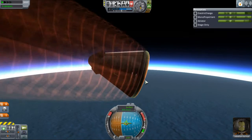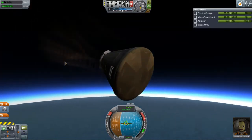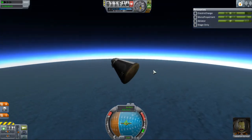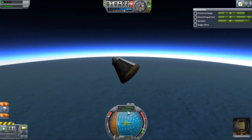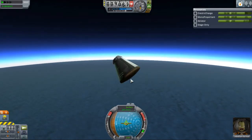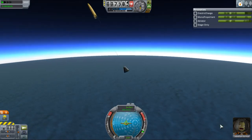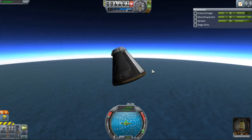Because this is a very simple craft — basically just a capsule — it can land anywhere on Kerbin safely. For larger, more complex craft you'll want to try and set yourself down over land, and as you practice reentry you'll get better at aiming. Now that I'm dropping below 300 meters per second, I can start deploying my parachute. At about 300 meters per second you're going about Mach 1, and at that point it's very unsafe to deploy — the parachute will probably just rip off your spacecraft. Wait until you're going relatively slow before using the parachute.